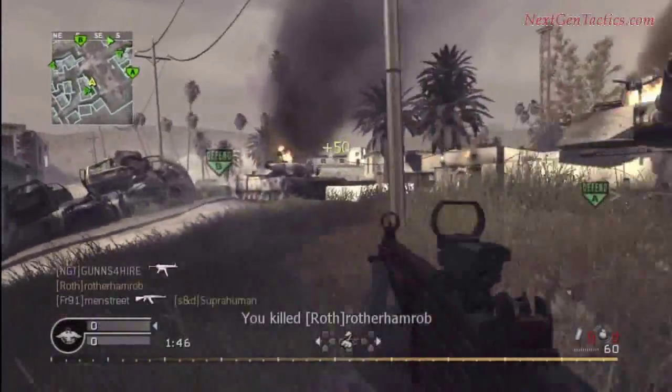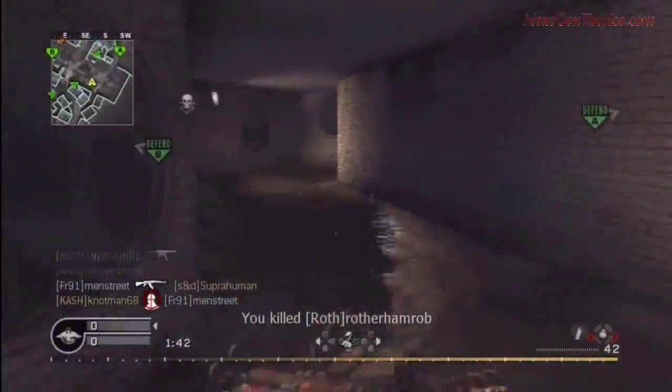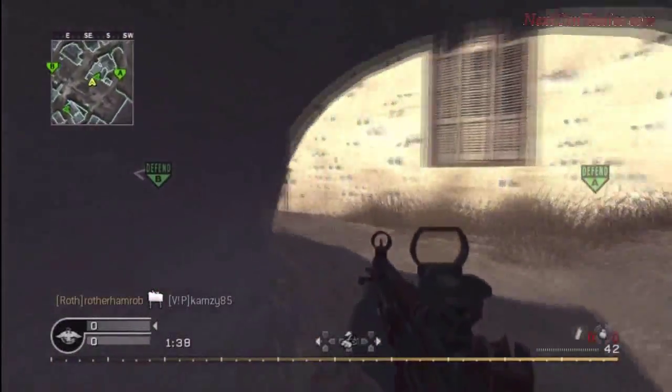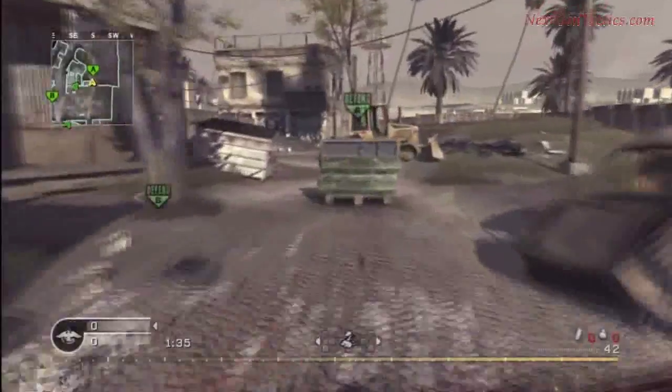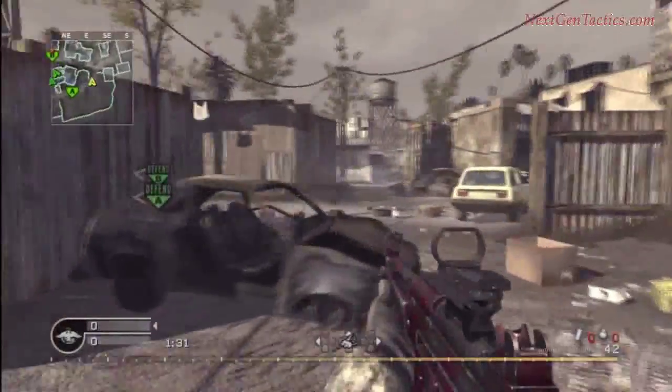There's a guy running down — that's one. We place that forward claymore in there. You notice when we kill, I move. You move out of the way. Don't stay in the same position where you just killed someone. If you do that, they will hunt you down. You do not want to do that — you want to move.